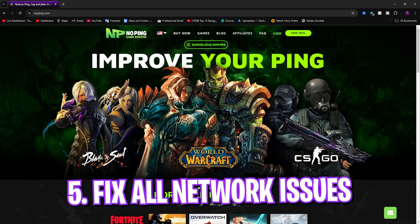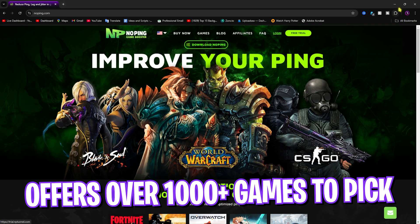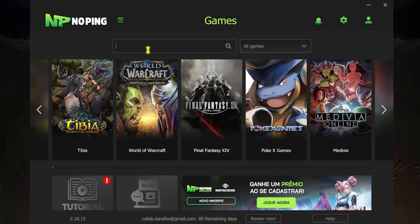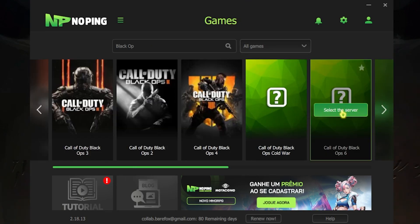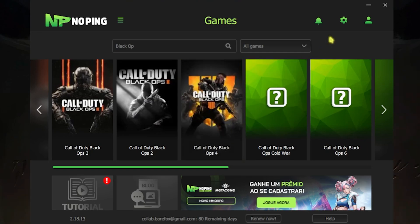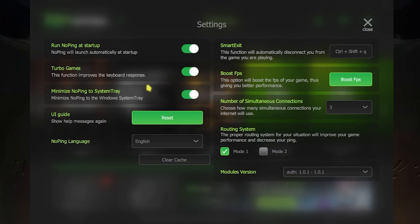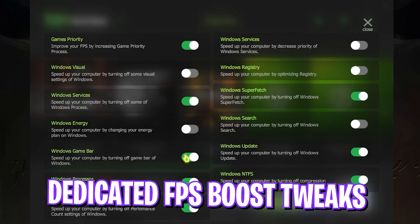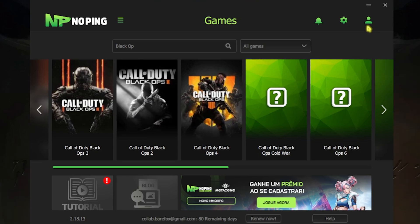The next step is fixing network issues — ping, packet loss, and latency — using NoPing. It's free for seven days; download it from the link in the description. Once installed, search for Call of Duty Black Ops 6 in the app, select your nearest server with the lowest ping, and click Optimize. In NoPing's settings, enable Turbo Games to fix response time and keyboard input latency. The FPS Boost section can also help boost in-game FPS. I personally use NoPing and have seen the difference across multiple games.